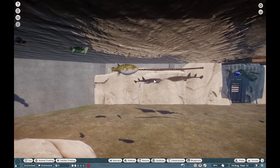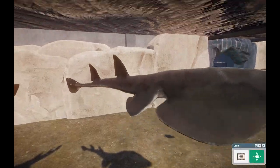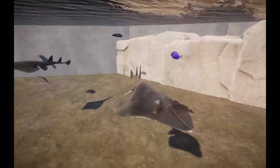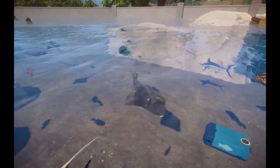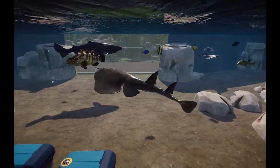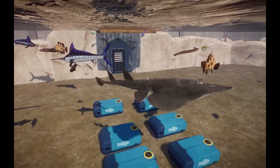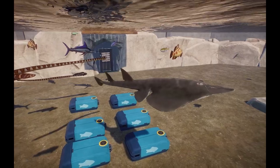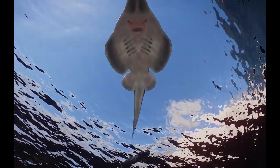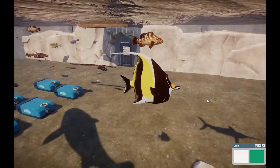We also have the Shovel Nose Guitar Fish — a really awesome creature. I always love seeing rays from the bottom because they look so cursed. These guys are related to sharks and rays. It looks like a cross between a shark, a ray, and a guitar. They move really well too.